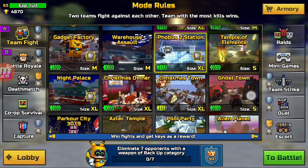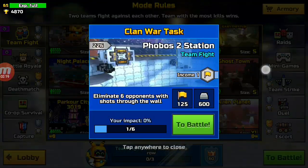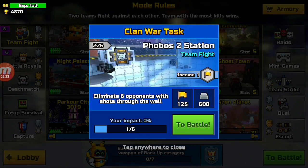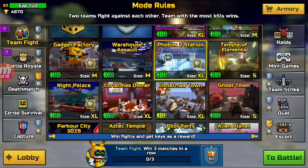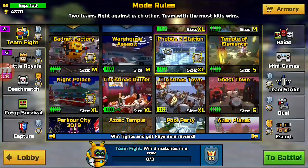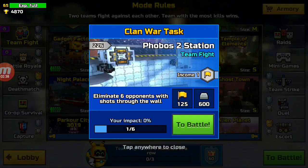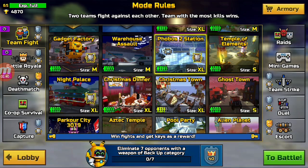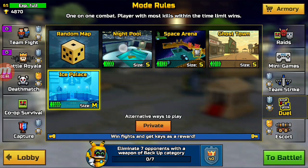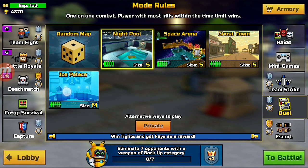Something else you can do is grind two things at the same time. If you need keys, just complete challenges and clan wars — win them and you get like four keys. It's better to grind two things at once rather than one, because if you have challenges just do them and you will get keys and also complete the challenge. That's like the easiest thing you can basically do.